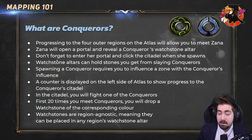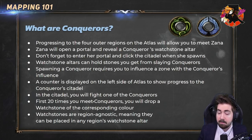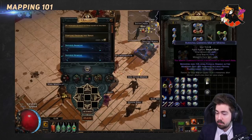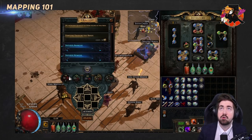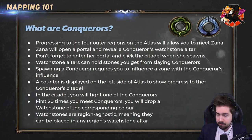There's a counter showing how close you are to spawning a conqueror. Whenever you're opening a map there will be text — especially early on there will be a pop-up showing whether the map is too low to spawn influence, giving you some guidance. For the first 20 times, you are 100% guaranteed to drop a watchstone of the corresponding color.